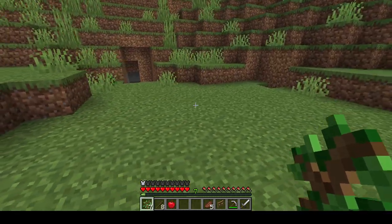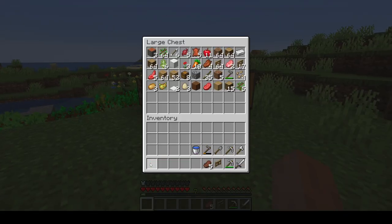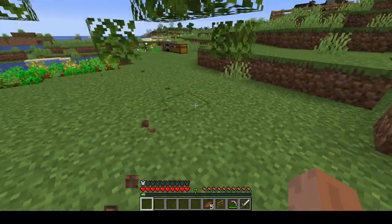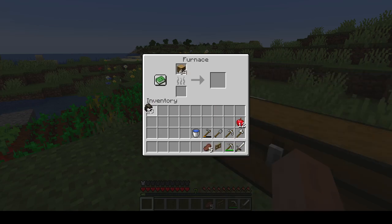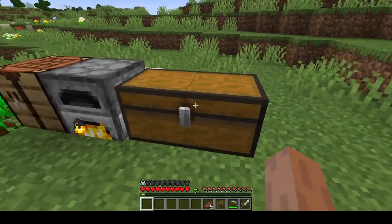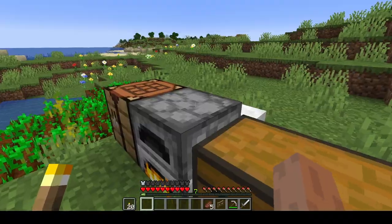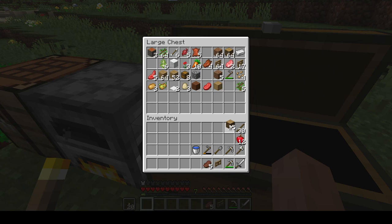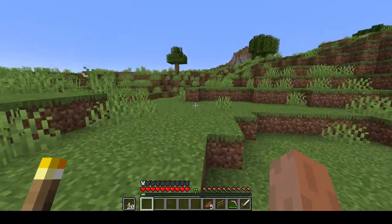I don't like wasting blocks, they're useful. I'll bring the apples back up because I don't think five steaks is gonna be enough. If we're gonna go caving, I'll turn this stack of wood into charcoal and use the rest for torches. I'll bring these sticks in case I find some coal. I'll also bring some logs just in case. Yeah, I think that'll be good enough. We'll go this direction.